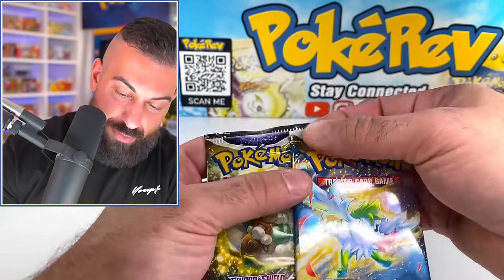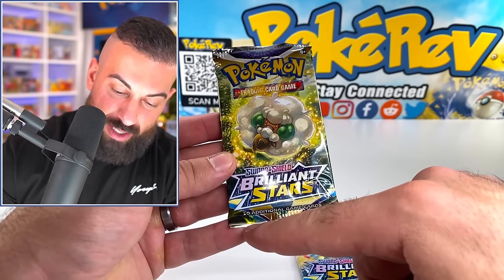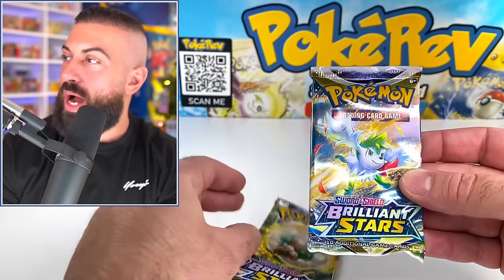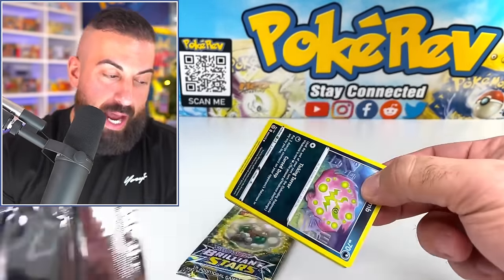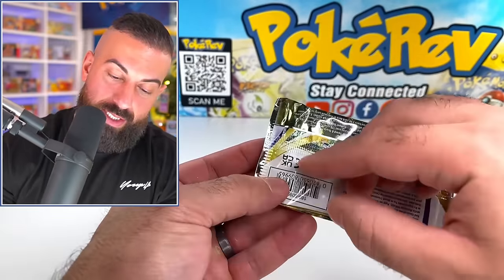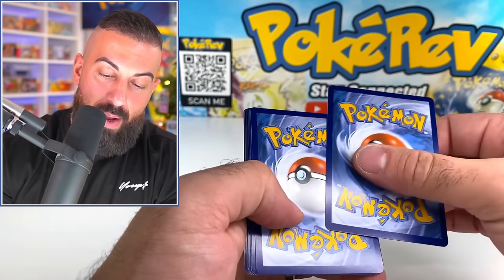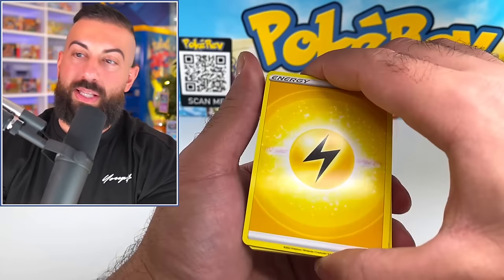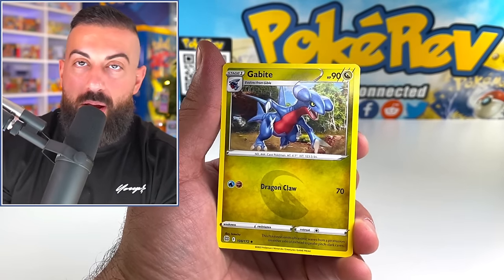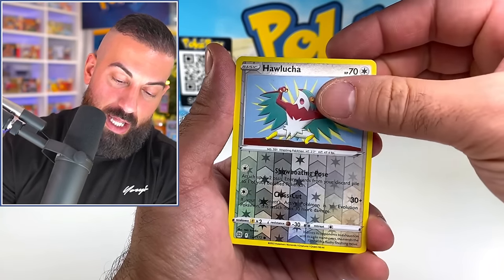Next up we have Brilliant Stars, and there are two different versions. One has silver on the top, and the other has more of a white look so it doesn't seem as disconnected. These ones look a lot cleaner, but they were printing some with silver on the tops and bottoms. Let me know which one you like more - I'd go with the one where the artwork goes across the entire pack. Opening the first pack we get Spiritomb, Magmar, Corphish, Sneasel, Duskull, Muk, and Professor's Research. Moving on to the silver-top version - we sadly get nothing special.